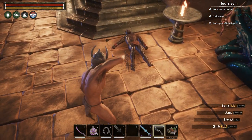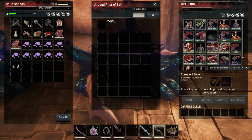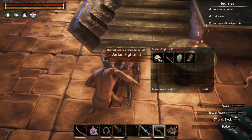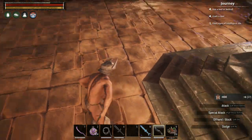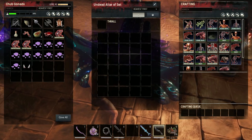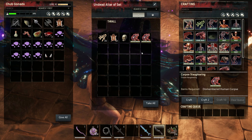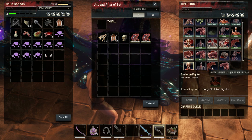Now we finally come to the undead stuff. To make undead, a lot of things are required — you need bones and stuff like that. One of the easiest ways to get bones is to use the reptile ritual knife on a human corpse, and you'll get one of these dismembered human corpses. When you take that to the undead altar of Set and put it in there, you can shred it. And when you shred it, you'll get bones and a skull as well.